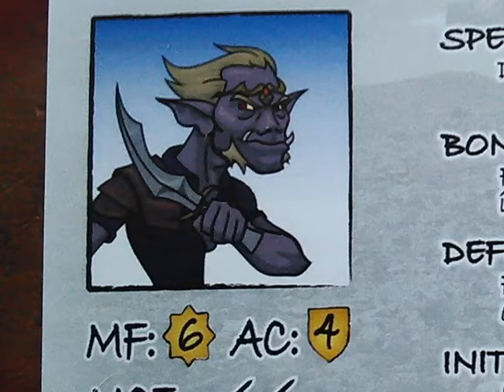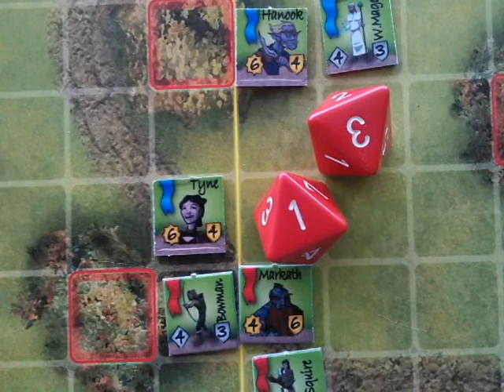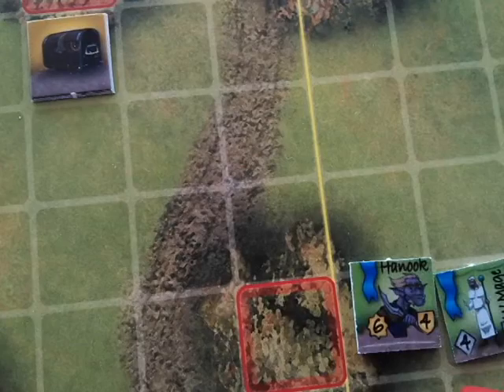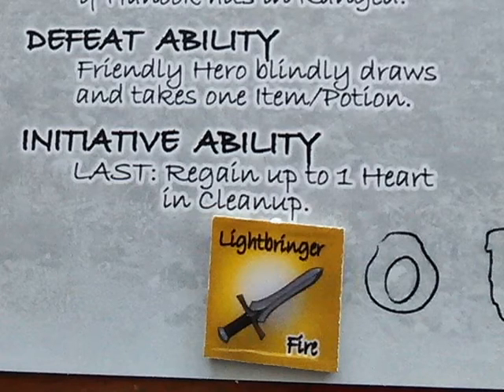It's still Hanuk's turn, and since he scored a ranged hit, he gets a bonus far attack against another target. The only hero left on the red side is Morrowkath — and nope, nothing. Hanuk moves over to the treasure and pulls a loot marker from a cup. He gets a magic sword, which lets him cast a fire spell. He might just do that next round.